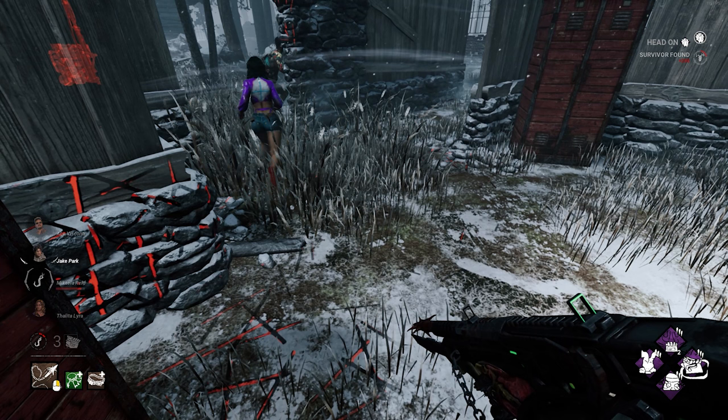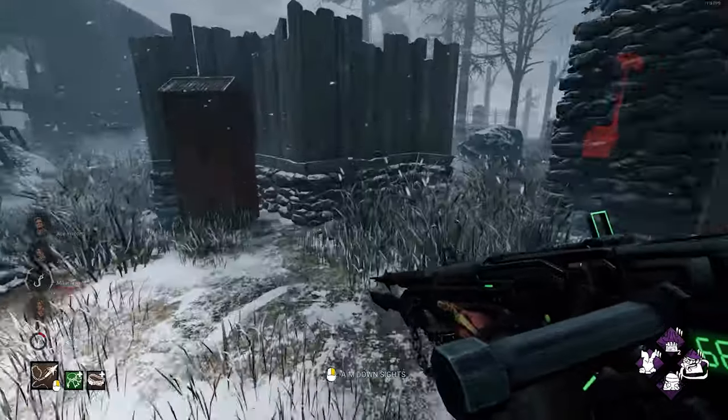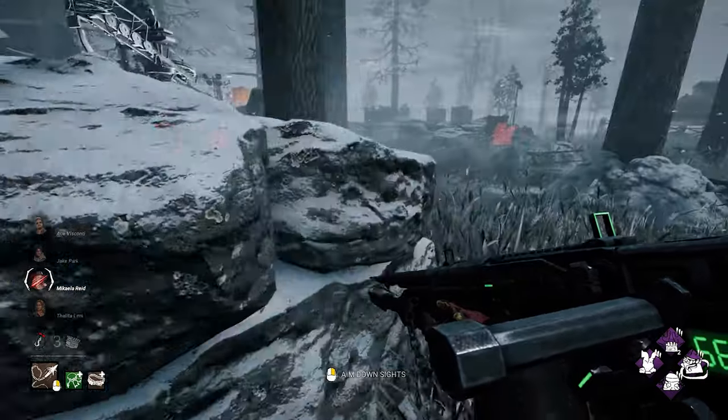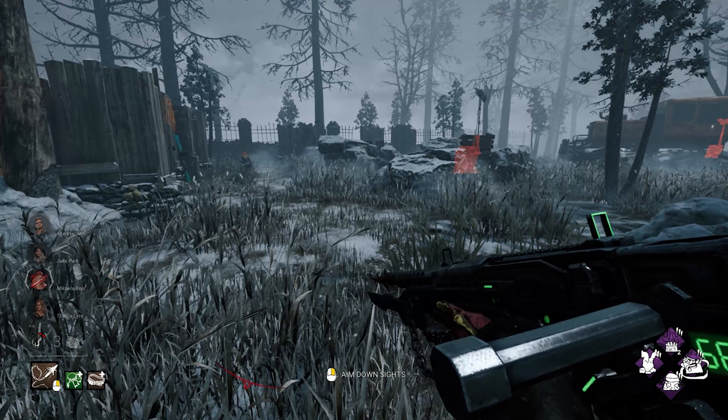Ormond is going to be really tough as Slinger because it's a relatively big map and Slinger's very slow — applying map pressure is really difficult. So I decide to proxy this hook again because I know those two are over in that corner not working on generators. I've got a choice to make: do I continue to tunnel the person who just got off hook, or do I go after the person who's next to me who's injured and on comms with their friend? They might both have head-on. What would you do in this situation?